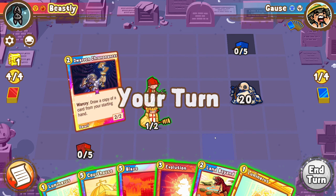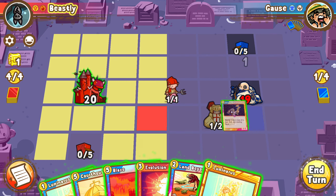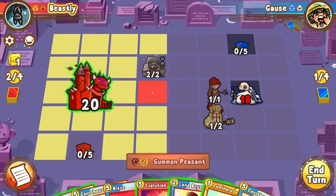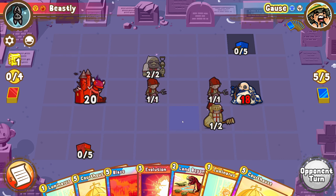I think I go Land Beyond Time, Loomy Evo next turn. I think I courthouse this turn — we'll see if he has a courthouse. I need to get some cards out of my hand before I start taking courthouse value anyway.